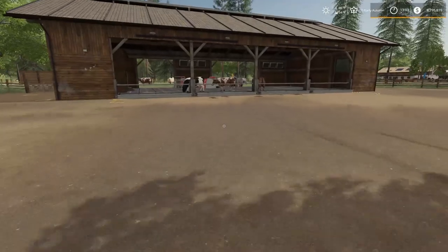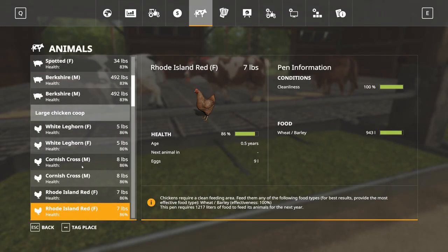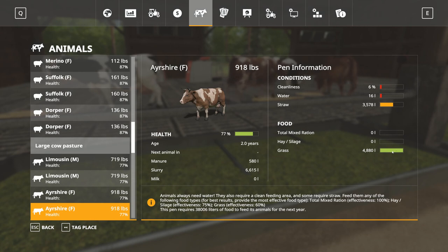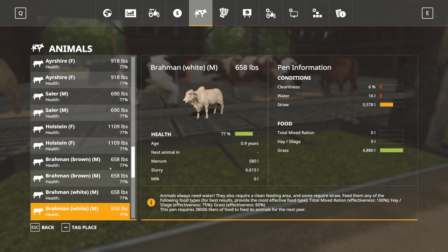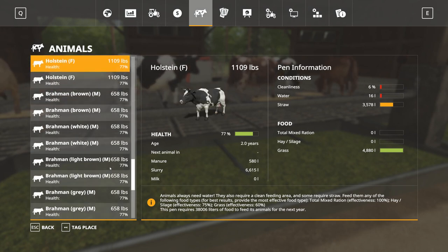But man, I'm still more confused than ever on some things — especially the every-two-days feeding claim. I think there might be a minimum amount of food that a trough can take, which could be why I'm not seeing it go down. It just makes no sense. As for the cows — no, it doesn't look like any of my cows are going to be producing milk anytime soon.